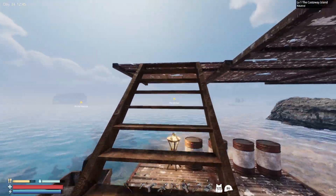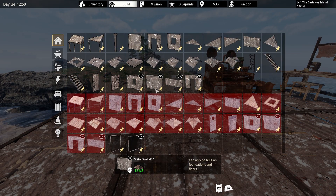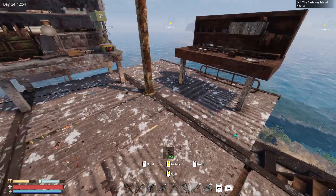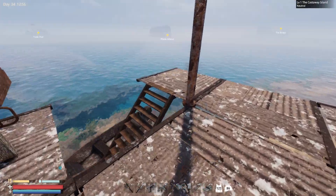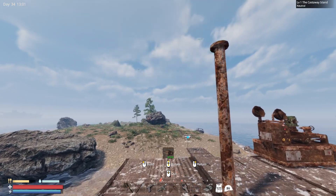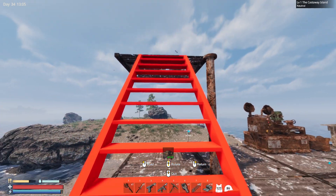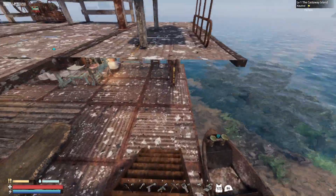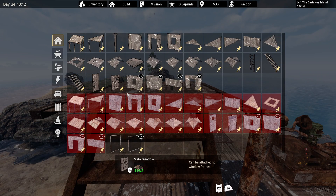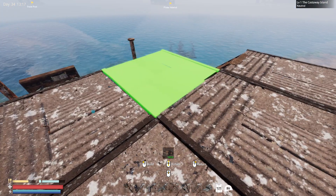I thought there was a point at which it was going to require making ingots or something like that. So if we come up this way we can go up right there. Does that give us room? Yeah, I think so. And then we can come up this way. So let's put down the floor and then we'll get more scrap as necessary for our glass walls.